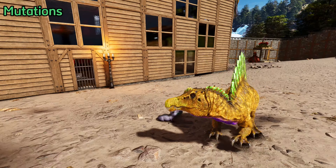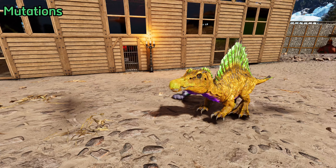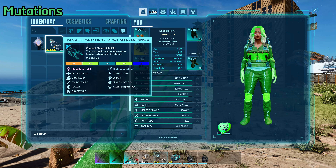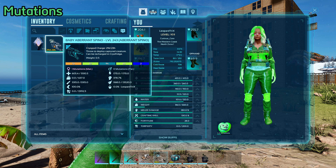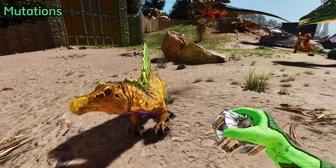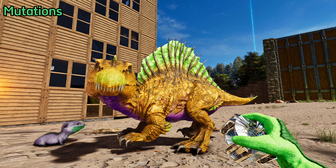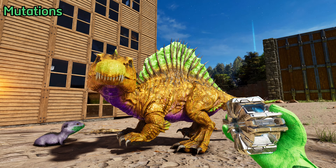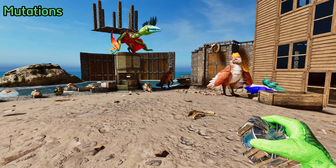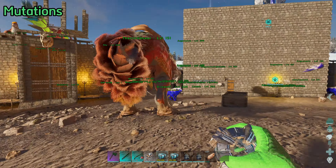When you knock down a dino to tame, it will have a certain level of points in each stat — health, food, melee, etc. When the dino has completed taming, the levels it gains from taming will be distributed randomly among the various stats. I do stress this is random. The important thing is to keep a record of the stats after taming but before you put any levels into your dino. These are going to be your base stats. I often use a spreadsheet, but you can write them down however makes sense.